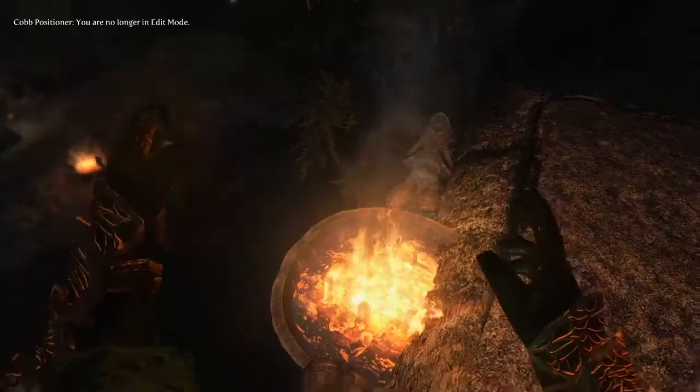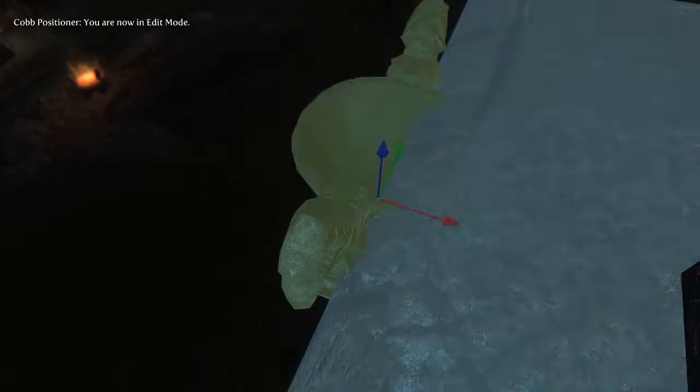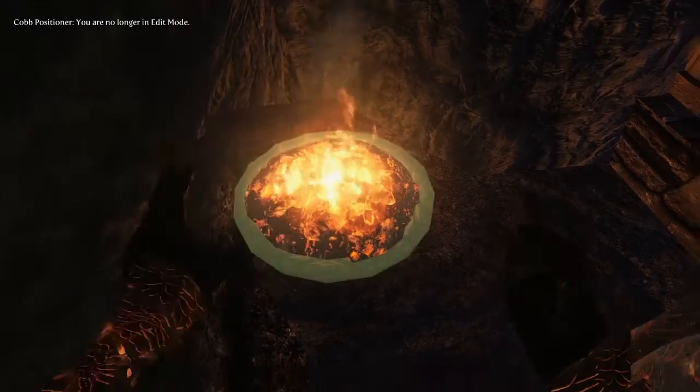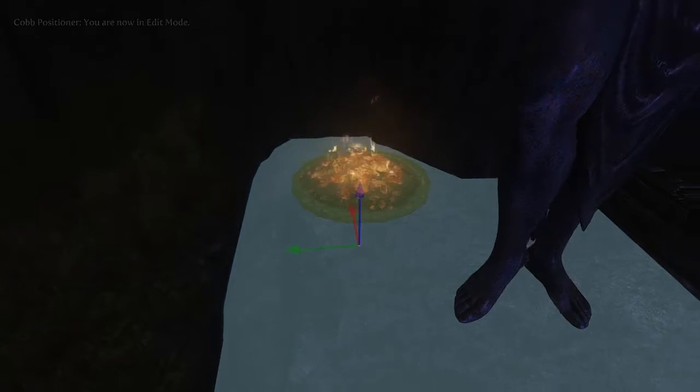When I used mods like Build Your Own Home and Jackson's Positioner this would take me a lot longer with a lot more frustration. I'm not saying that those mods aren't good — they are good at what they do — but I just found this more convenient. Cups Positioner and Atronar Crossing just really work well together. It's responsive and very accurate.